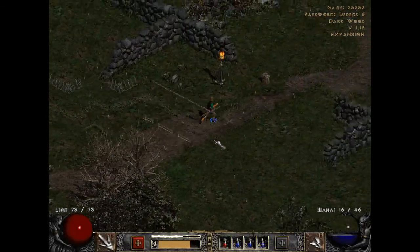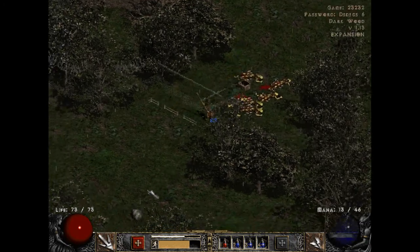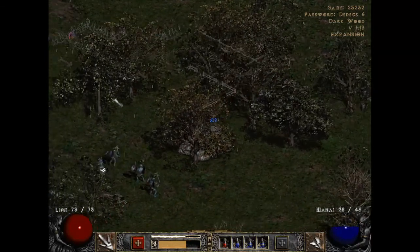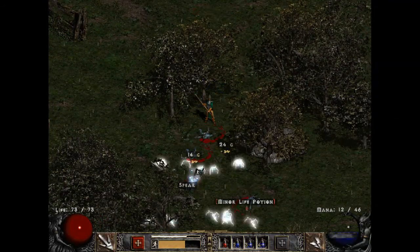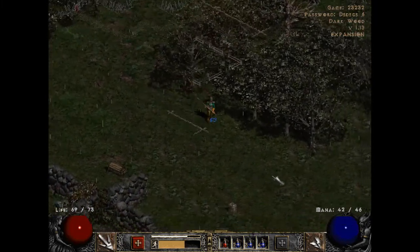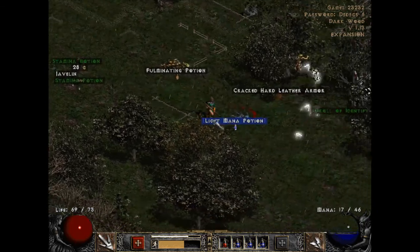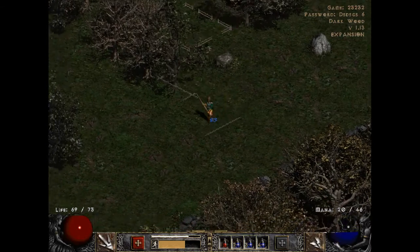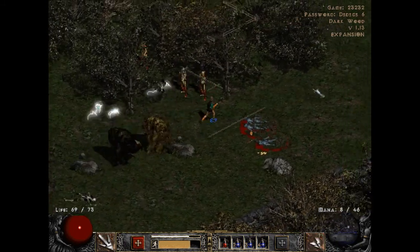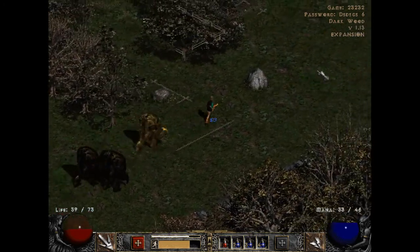The Black Marsh is the next area - we'll go there later. Need to do many things here now. Gotta find the tree and the waypoint and kill as many of these guys as I can along the way. Gotta get a lot of mana potions because this costs 5 mana to cast and I've got 46, so I can cast 9 of these before I run out.